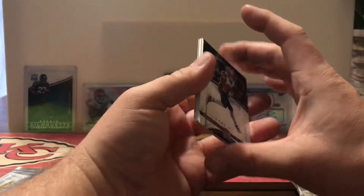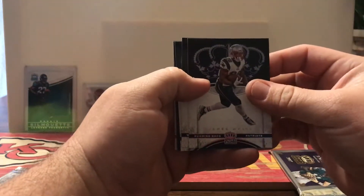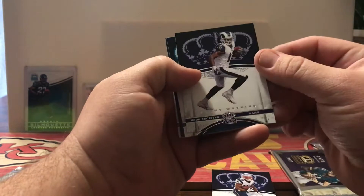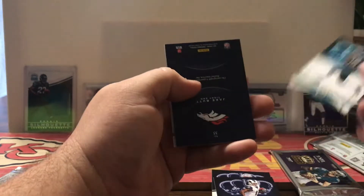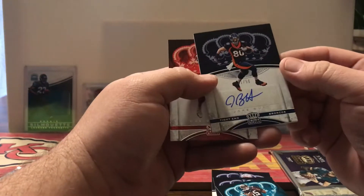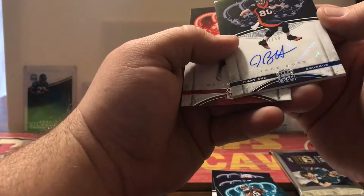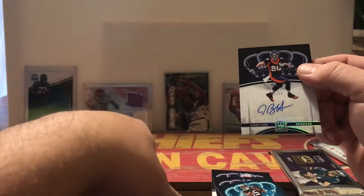It's definitely a hit in this pack. First card is James White, Sammy Watkins, Alan Robinson, and our hit card is a Jake Butt auto numbered 11 of 50. Not a bad card.